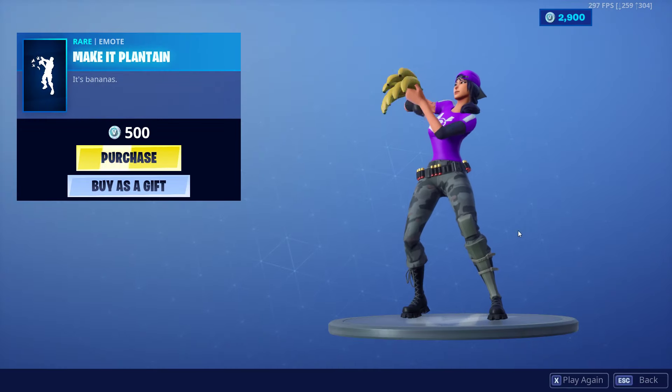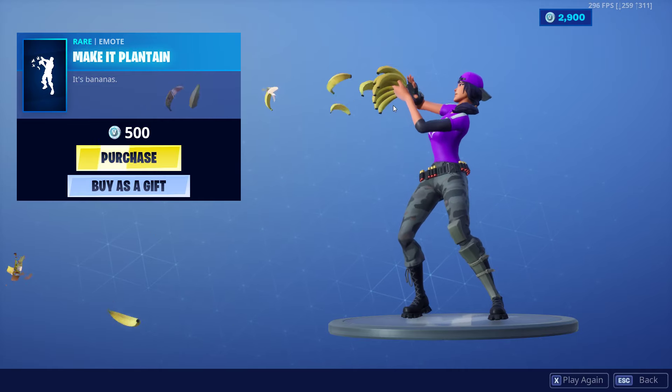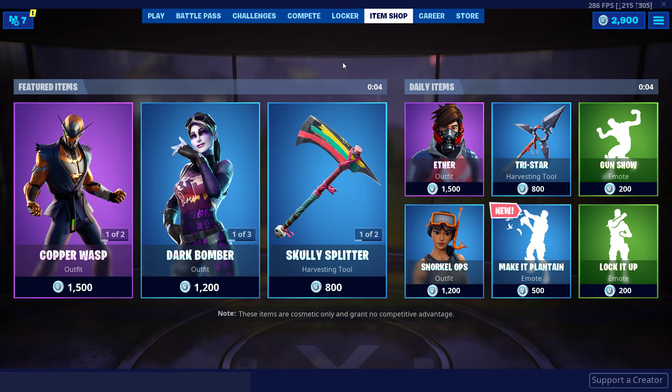We have the new make it plantain emote, which was 500 V-bucks — not that bad of an emote. Pretty nice emote actually. It would go good with the Nana skin, or the banana skin — you know, that came out last season or this season. I actually can't remember, I think it was last season.